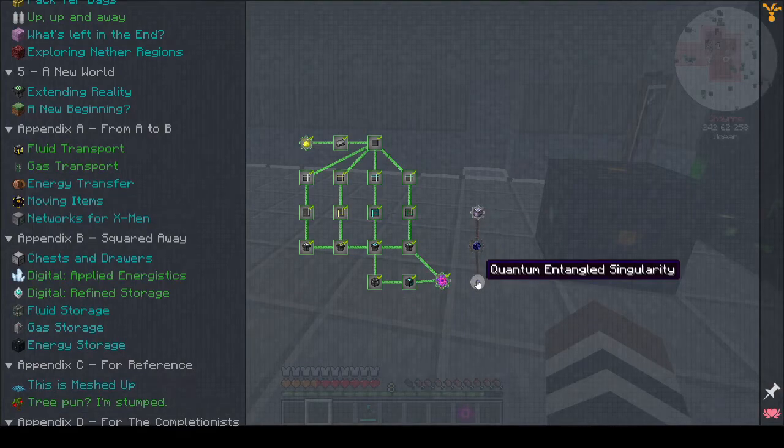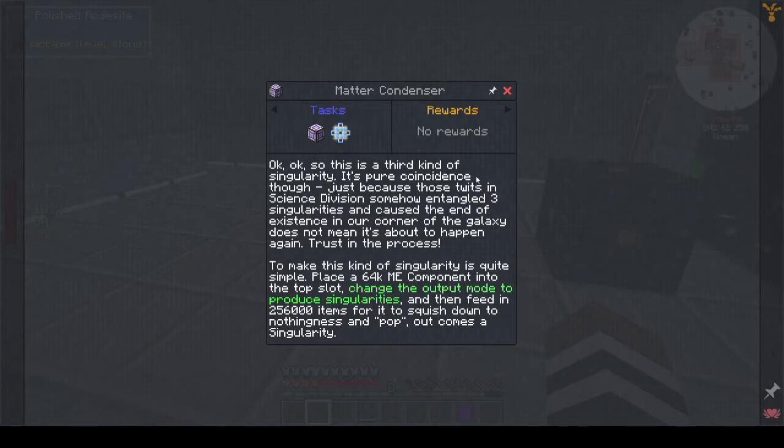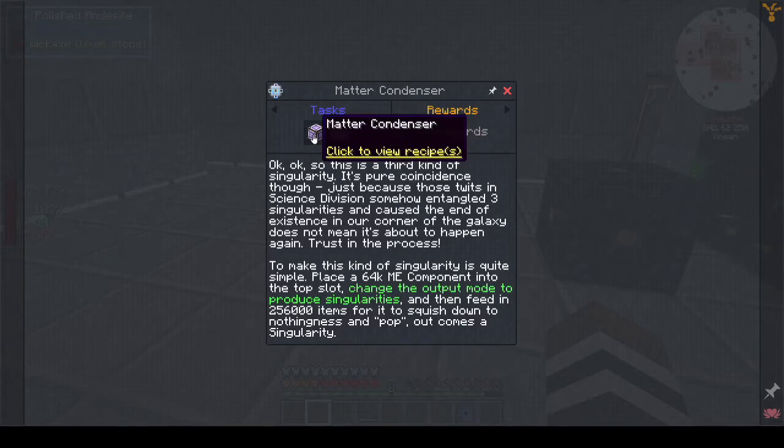Do we need the quantum entangled singularity? Yes we do. This is the third type of singularity - it's pure coincidence. Just because those people in the science division somehow entangled three singularities and caused the end of existence in our corner of the galaxy doesn't mean it's about to happen again - trust in the process. To make this singularity, place a 64k ME component into the top slot, change the output mode to produce singularities, and then feed 256,000 items for it to squish down into nothingness. So I need a matter condenser and a 64k ME storage component.